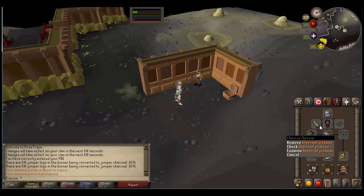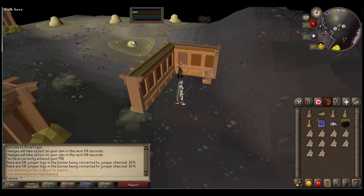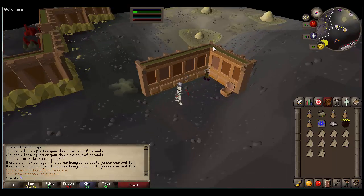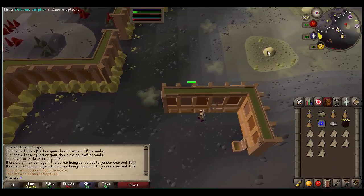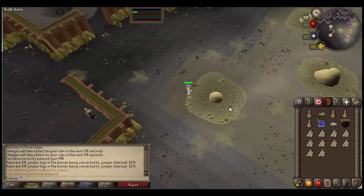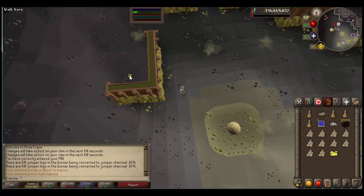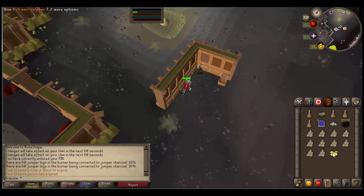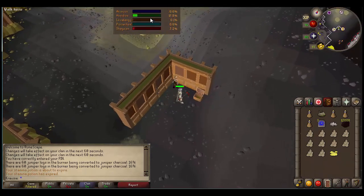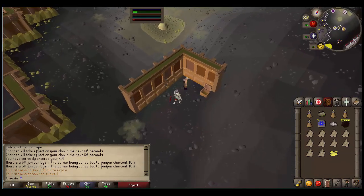For this part you're obviously going to need a pickaxe, and you'll need either a slayer helm, a face mask, or the gas mask from the plague quest line. You're going to run out here and avoid the sulfur clouds because they do hit you, and then just mine your sulfur. As you can see, you get 0.1% favor for mining one sulfur, so while you're mining sulfur you'll gain favor.